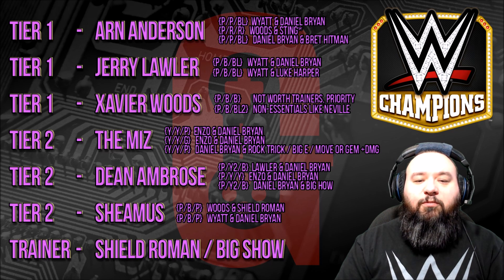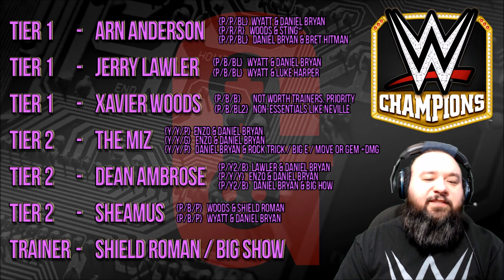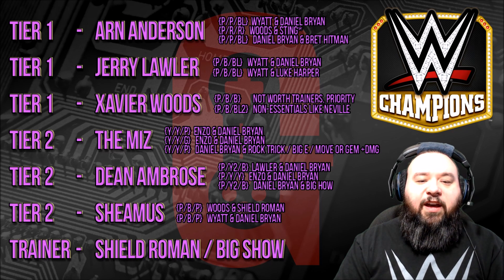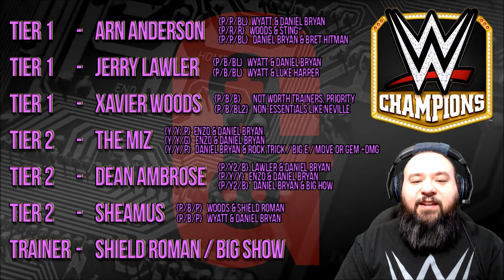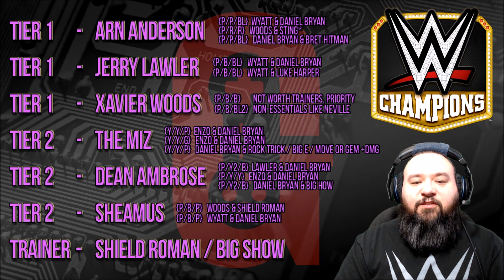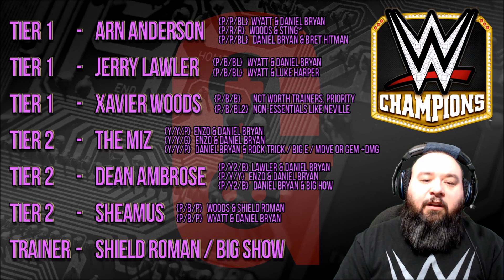On tier two, the Miz is probably the second best character you could be using as far as tricksters go for free players. You have yellow/yellow/purple with Enzo and Daniel Bryan, yellow/yellow/yellow/green with Enzo and Daniel Bryan again, or yellow/yellow/purple with Daniel Bryan and The Rock trickster, or Biggie, or any move or gem-plus-damage guy basically.